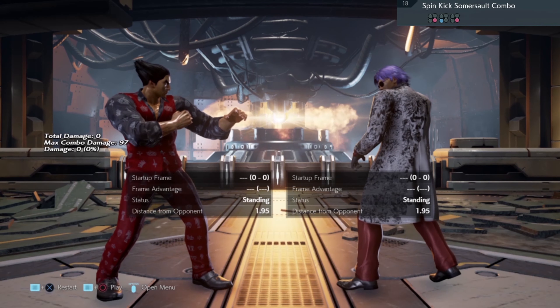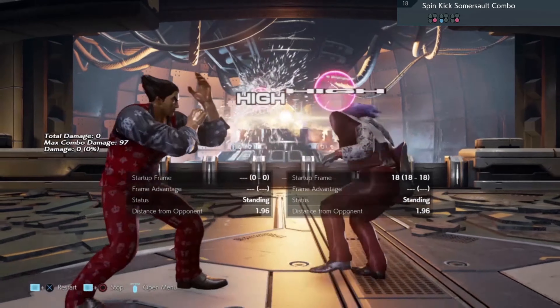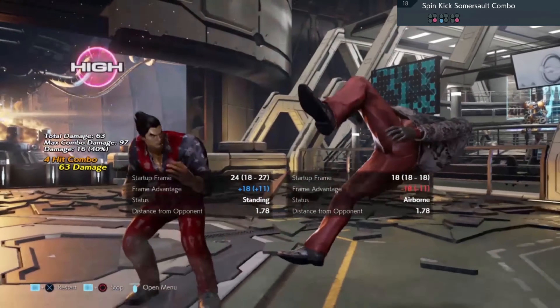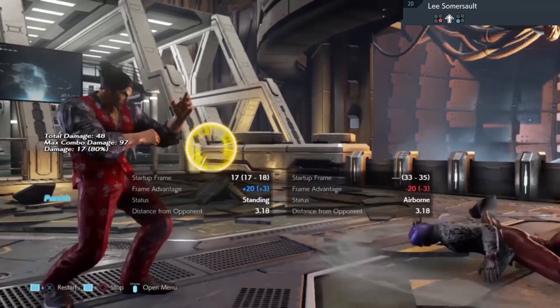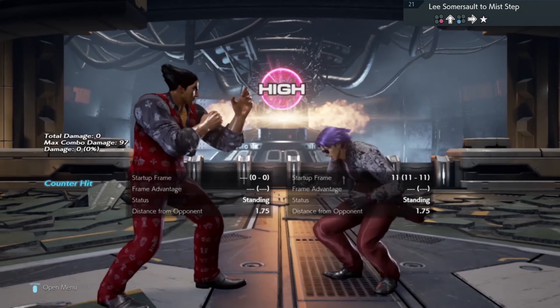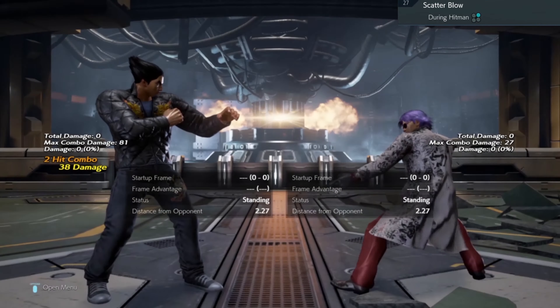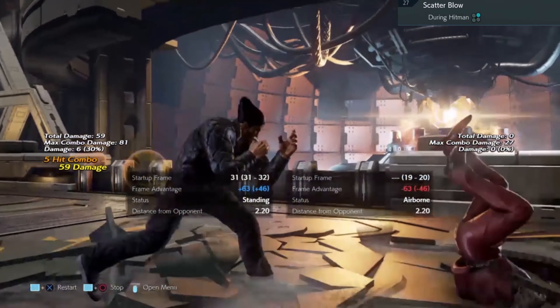Move number 18: you can either jab him out of the third hit, or sidestep and punish accordingly. Sidestep punish. Sidestep punish. Sidestep right, and then any combo you like.